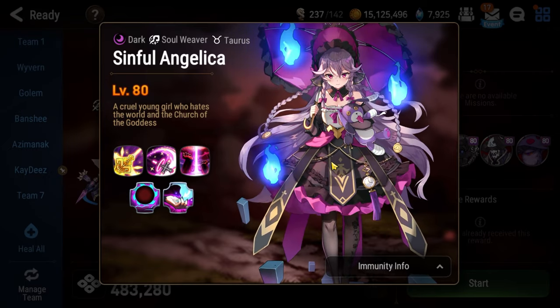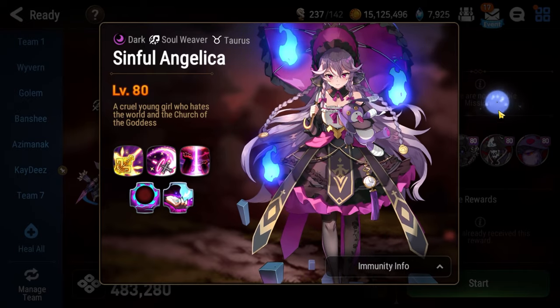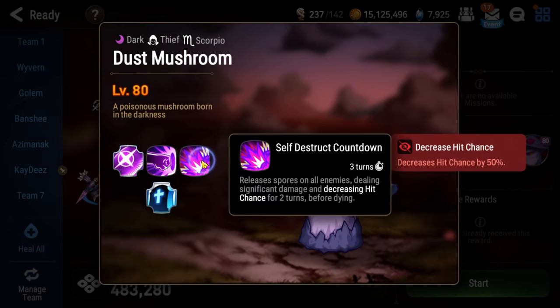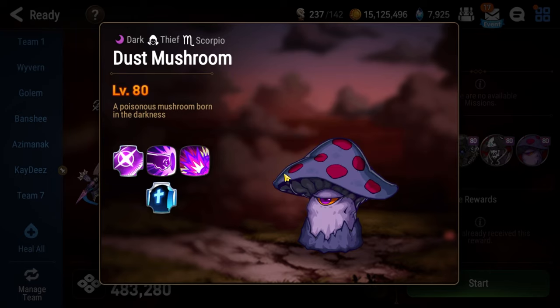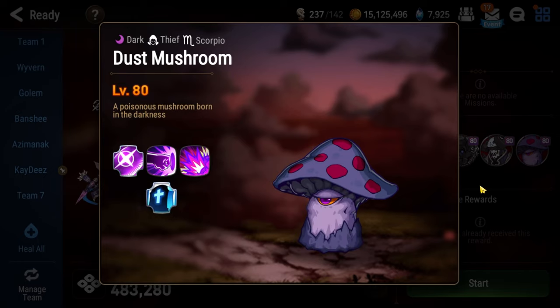Just like some of the other Abyss floors we've done, namely 108, we're going to circumvent the mechanics wherever possible. Sinful Angelica is accompanied by multiple Dust Mushrooms. They have an ultimate called Self-Destructive Countdown that does big damage to everyone on your team and blinds them. Additionally, whenever they die they revive, and they give an increase to Sinful Angelica's max health.